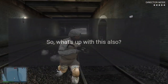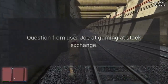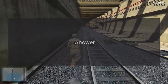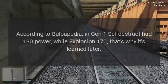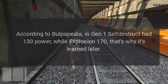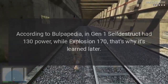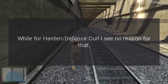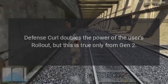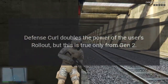Question from user Joe at Gaming Stack Exchange. Answer: According to Bulbapedia, in Gen 1 Self-Destruct had 130 power while Explosion had 170. That's why Explosion is learned later. As for Harden and Defense Curl, Defense Curl doubles the power of the user's Rollout, but this is only true from Gen 2 onward.